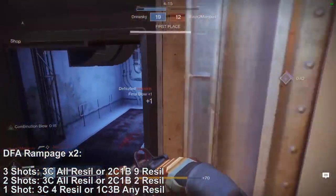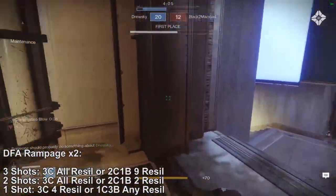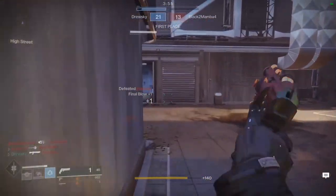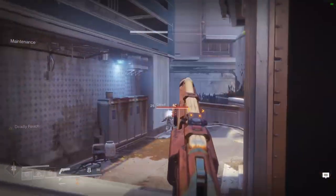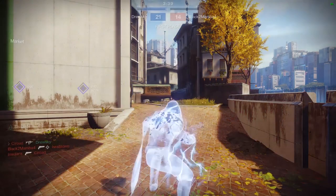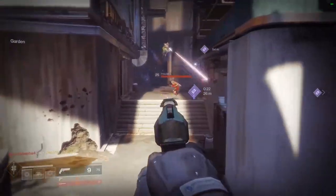Hitting two shots with the DFA at Rampage times two, you can still three crit all resilience, but two crit one body only at two resilience — not as likely. With one shot you can three crit four resilience, which is the average, or just one crit three body any resilience for consistency. In my opinion, DFA just has a lot more potential for Rampage — even with Rampage times one, it can three crit any resilience. What's great is it can always one crit three body, making the weapon more consistent: hit your head and spam body shots for the kill.